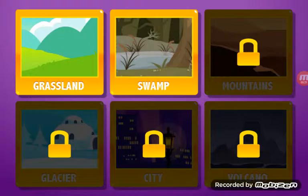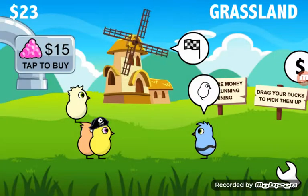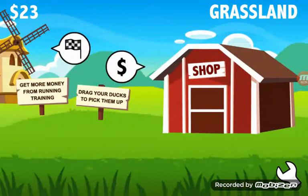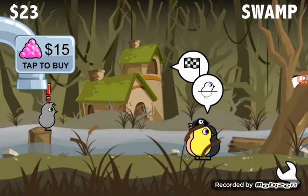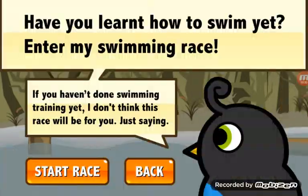So I actually have two biomes, which is awesome — I love it. Let's see, is there anything in my swamp biome that I need to do? Ooh, looks like a guy wants to race. Have you learned how to swim yet? Enter my swim race — if you haven't done swimming training yet, I don't think this race will be for you. Just saying.